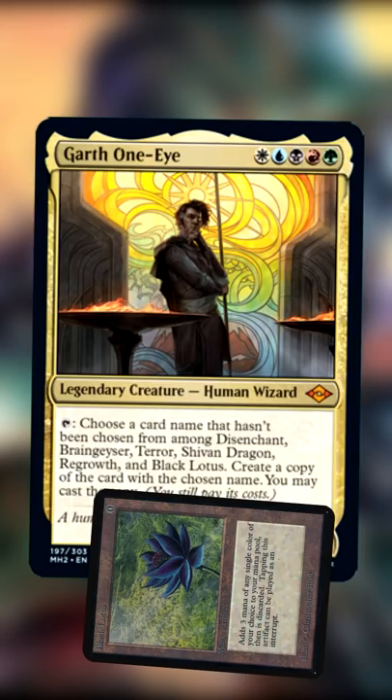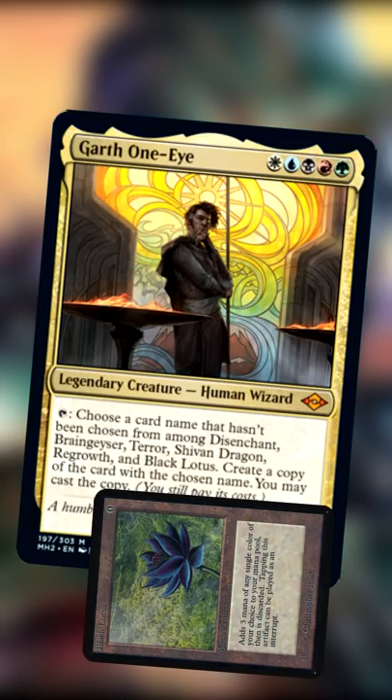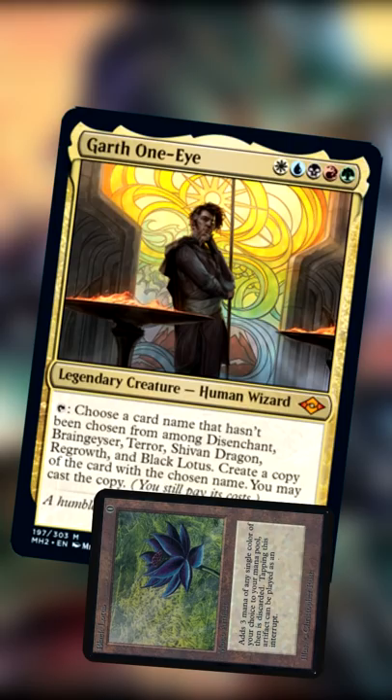Instead, this is literally a manifestation of your average 93/94 old school player's starter list for deck building. This is a creature that can summon copies of Terra, Disenchant, Shiven Dragon, and Black Lotus. Some have suggested this means we might see token copies of Black Lotus in booster packs, but I doubt that very much.